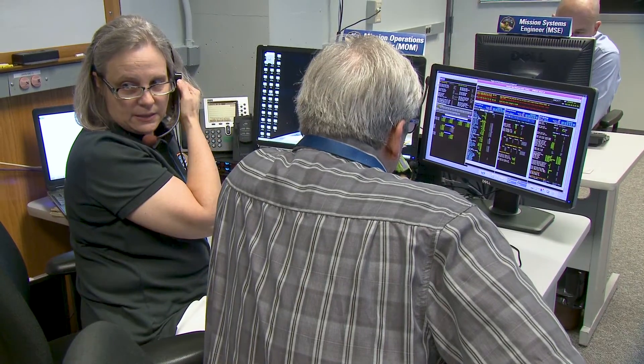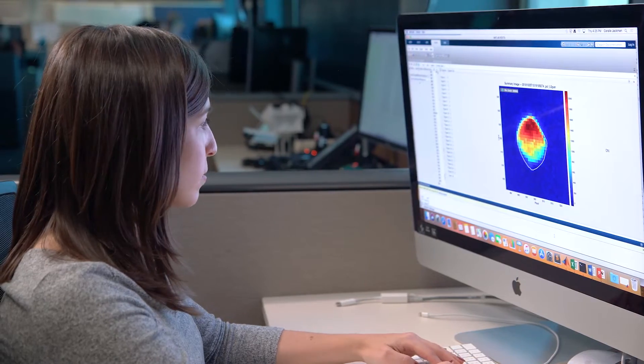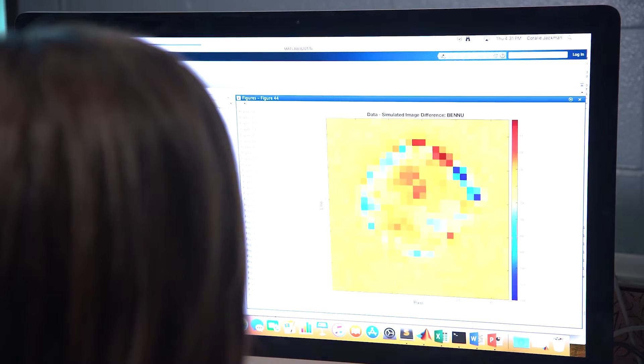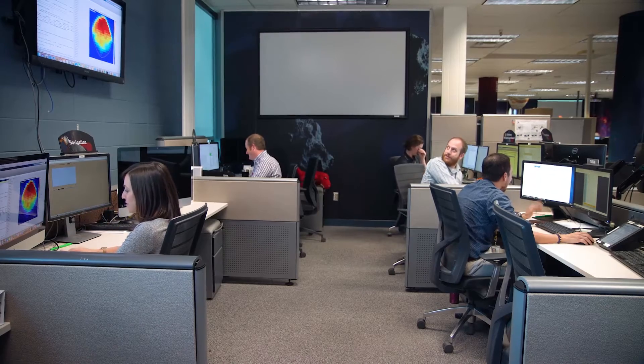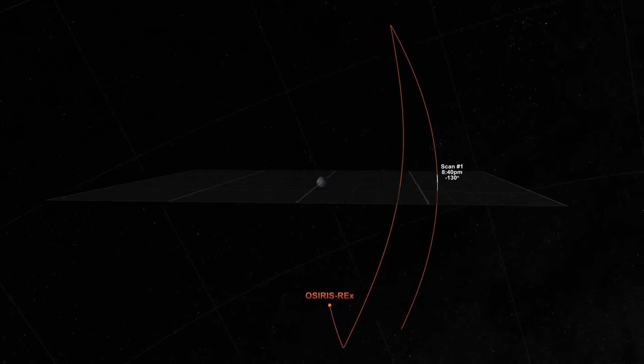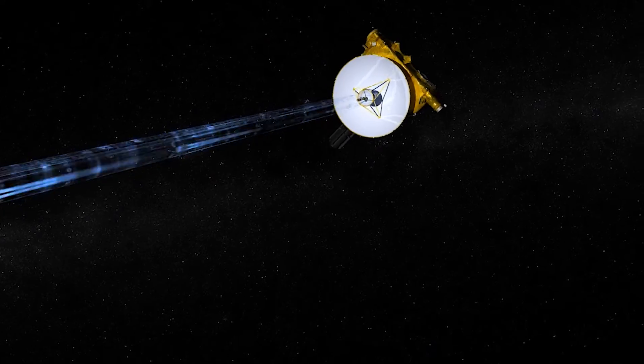New Horizons is a flyby mission. We have one chance to get it right. Flying a spacecraft in practice is really not like flying a plane or playing a video game. You have to plan many, many weeks in advance. The principles of navigation still apply — you have information around you that tells you where you are, and you do corrections to get on the course to where you want to be. For a critical flyby like Ultima Thule, we actually started planning the set of commands to the spacecraft about a year and a half ago.